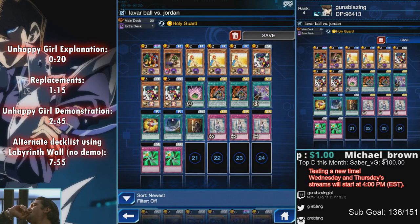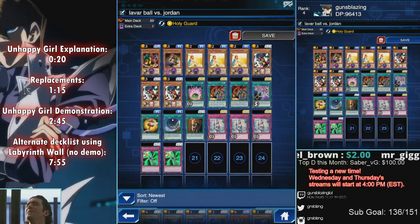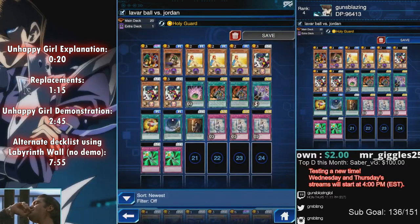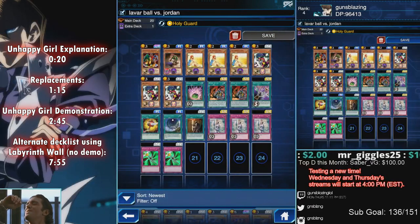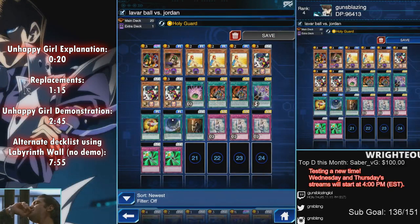We have Solemn Wishes because we need the healing to counteract Yami Marik's burn damage. We got Magical Mallet because if we bottom-deck Summoner of Illusions or Dimension Hole, this deck is not going to work — so Magical Mallet gives you a chance to redraw those cards into your hand. We got Anti-Magic Arrows which stops his attack on the last turn; hopefully you picked one up from Arcana, but if not, just use Storm.